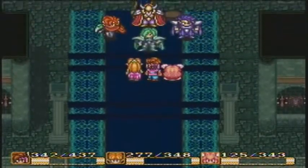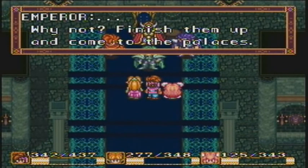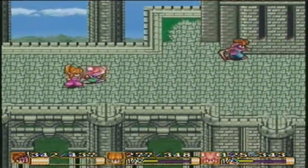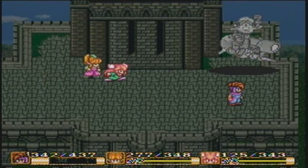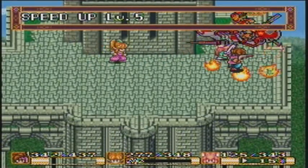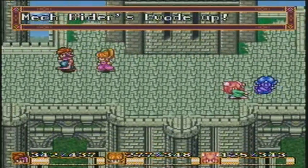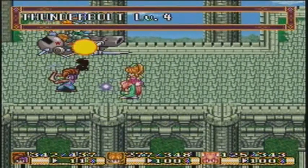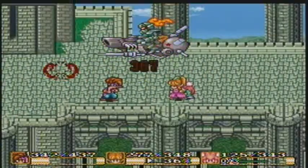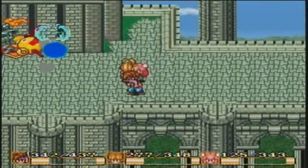And now we're at the boss — see, that wasn't too bad, now was it? And now we have to fight Gestar again. He's exactly the same as he was before. He's gonna cast Speed Up on himself — that's not gonna do squat to you if you're using magic, which I am going to use, because at this point it just takes too long to do it otherwise. That Wave Cannon attack right there really hurts. But two or three Thunderbolts and he goes down, no problem.